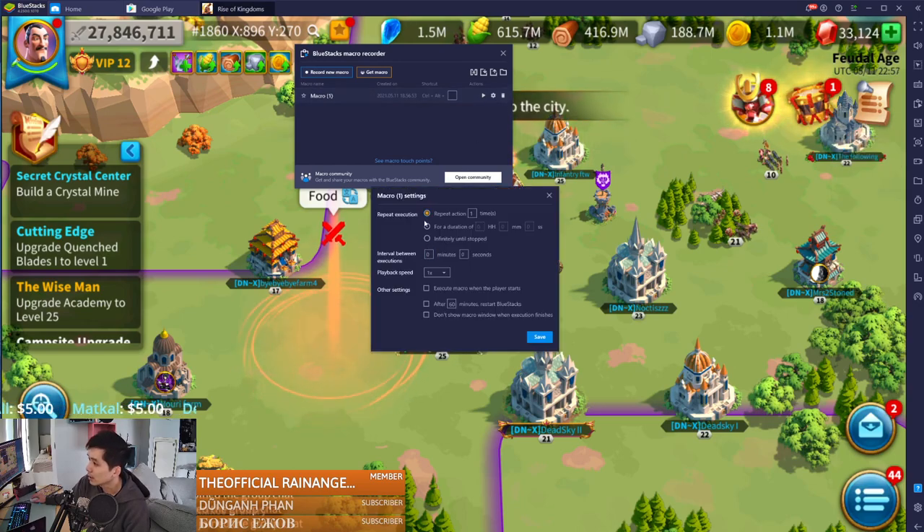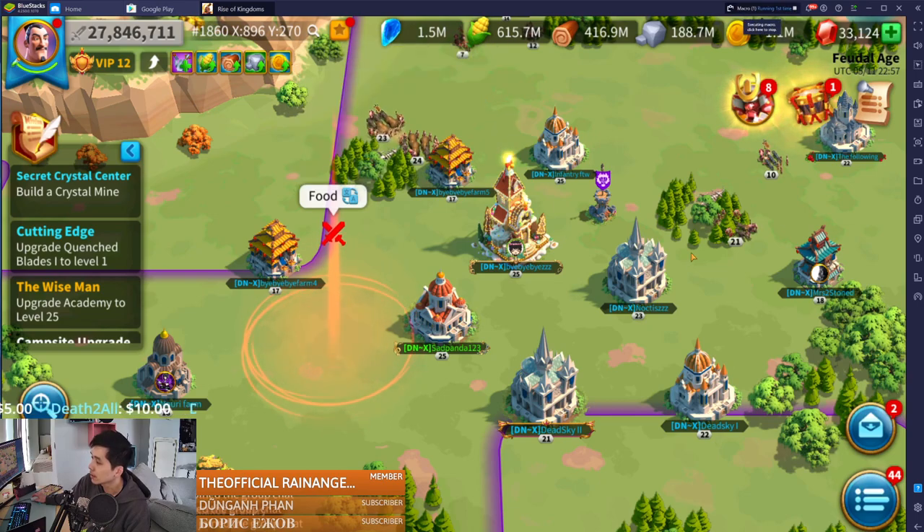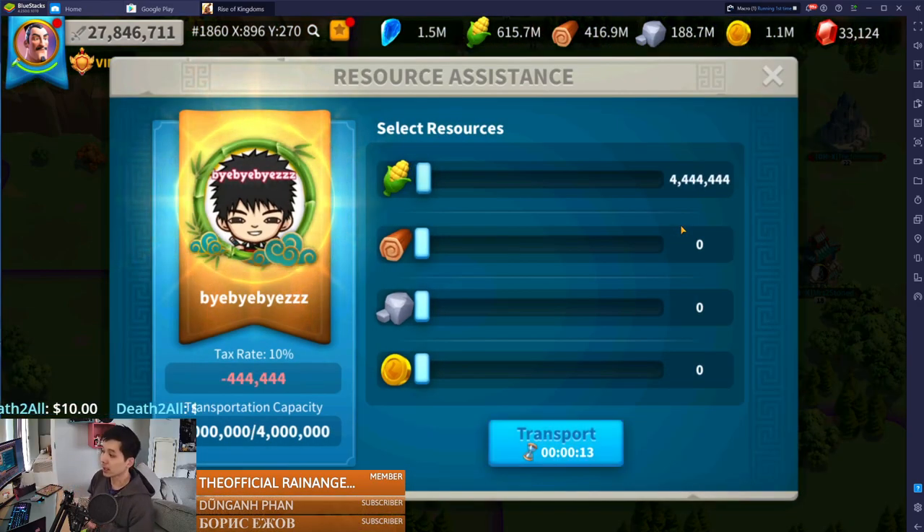After I set up my macro, I go into the settings and instead of doing it one time only, I want to do it an infinite amount of times. Click save, and now I can hit the replay button — and now it should be transferring food over to my main account without my hands doing anything.